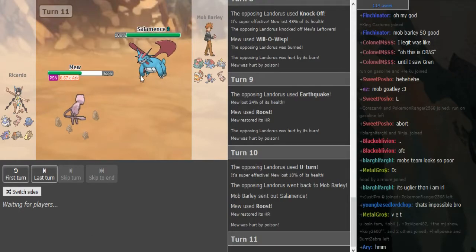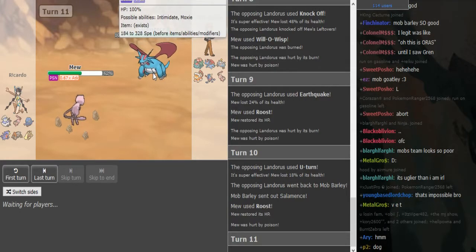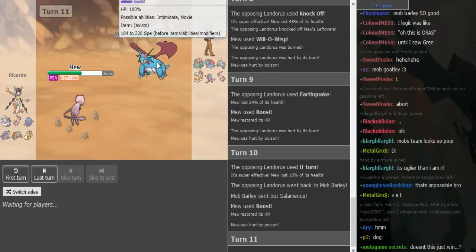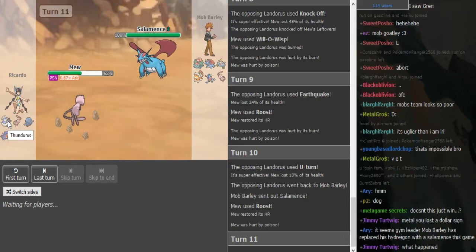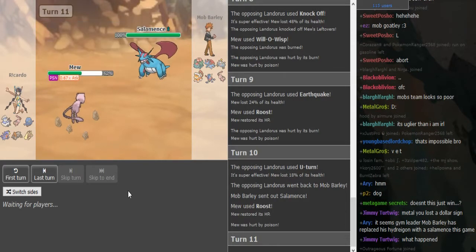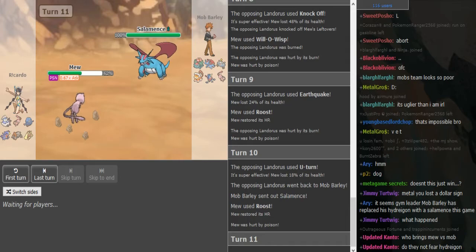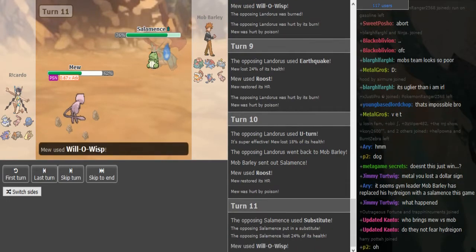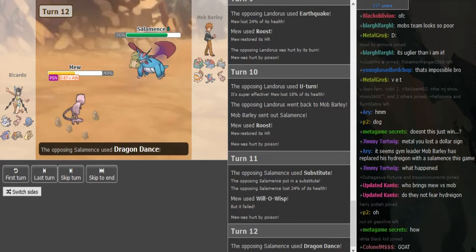He might go for Heatran, but if Dragon Dance is up this could be sub - but I don't think so. I think it's Dragon Dance, Earthquake, and Dragon Claw slash Outrage, then Fly with the Z-move. Yeah this is tough for Riccardo - he really wants to get rid of the Rocks for the Salamence. Overall Rocks is just annoying for his team. He might be forced to stay in here and go for Wisp. He uses Substitute - oh my god, yeah this game is over. This puts Mob in a really good position.